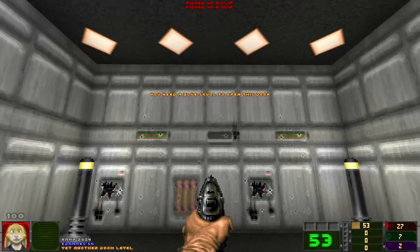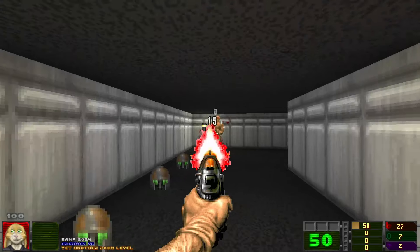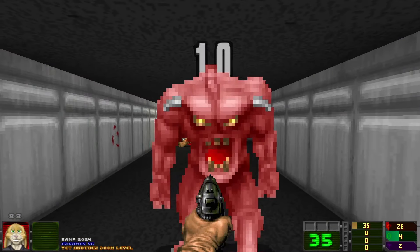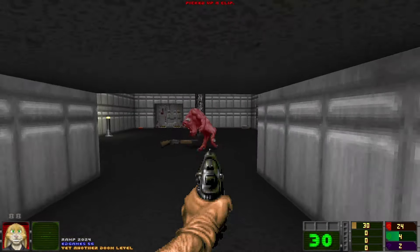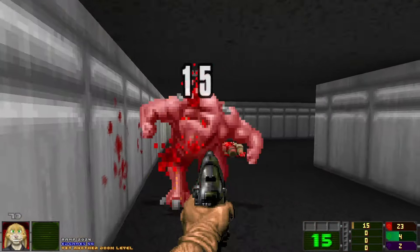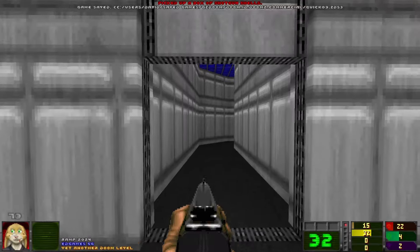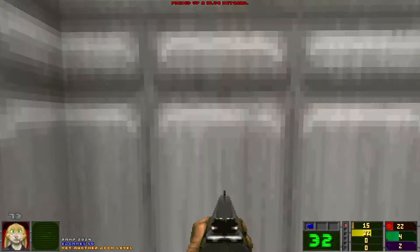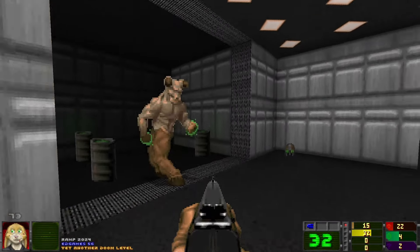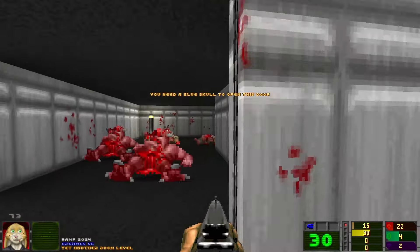Zombieman, Zombieman. Oh hang on a minute — you need a Blue Skull to open what? I was just checking for secrets. That shotgun would be really good about now. Your music was in rhythm with the pistol. Blue key! Something bad's happened. Actually, let's go back here. I need a Blue Skull to open that door, don't forget.